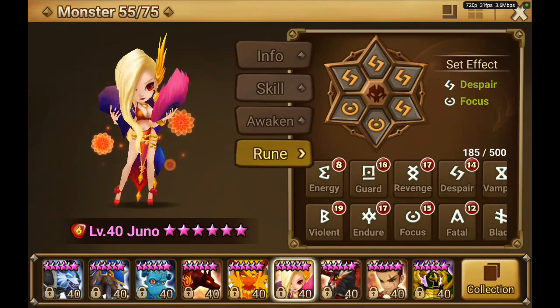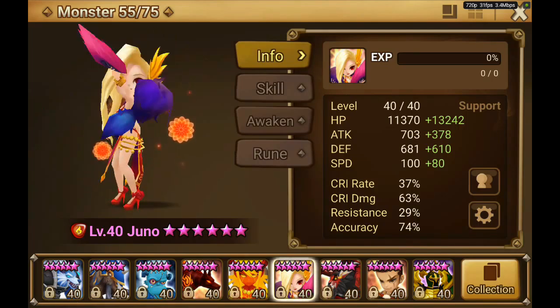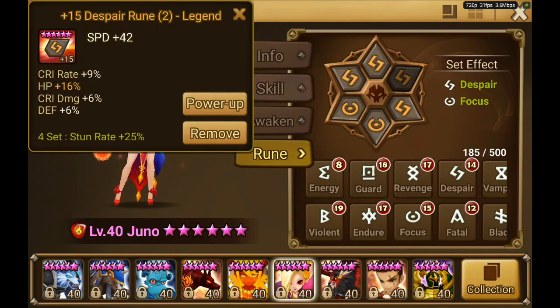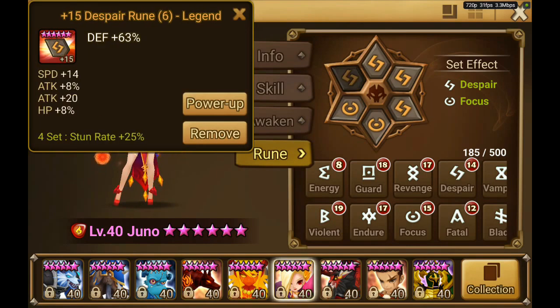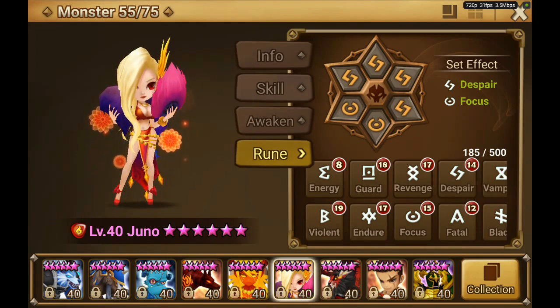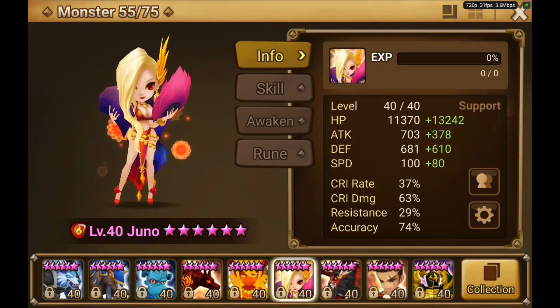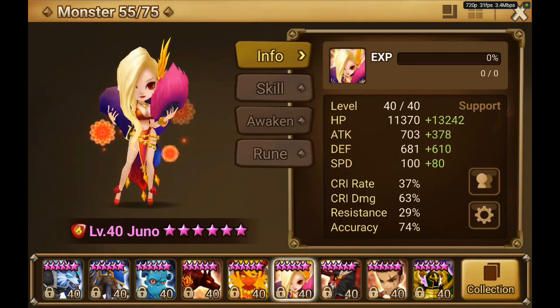Then we have Juno. These are Juno's stats - 75% accuracy, around 80 speed. I got some grindstones for her today and she has some pretty nice runes. She is pretty tanky, on defense, HP, speed. I use her mostly in my guild wars when I need to strip stuff, or sometimes I also use her as a fire tank because of her passive and her high base HP and moderate defense.